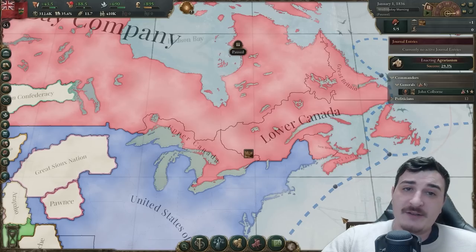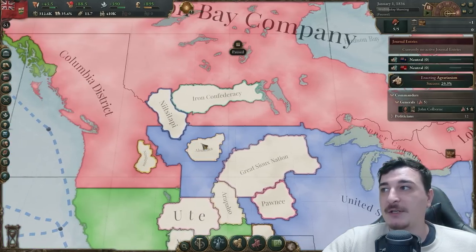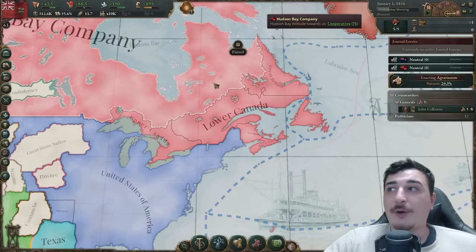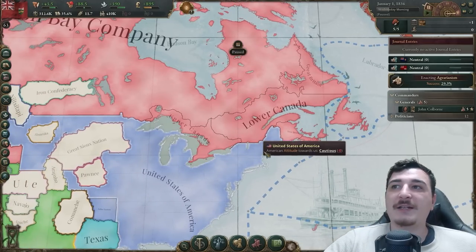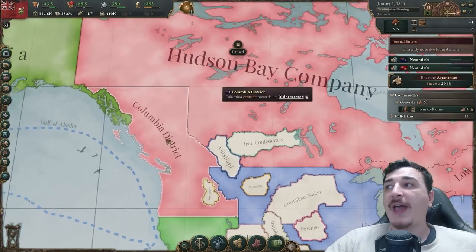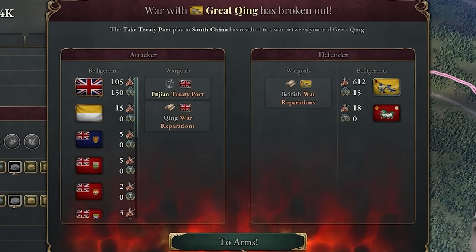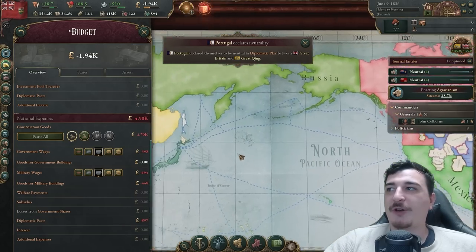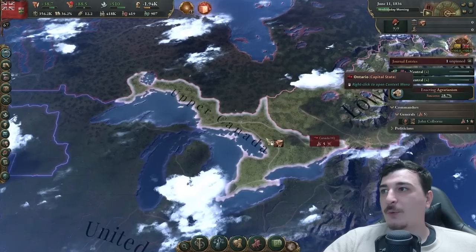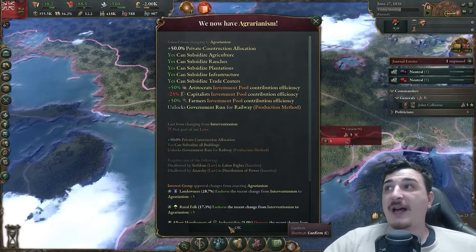Later I'll add migration attraction to get more population, but for now we already have 85,000 people unemployed, so once we've employed them we can start attracting more people once jobs are available. Since we're going to be confederating with everybody, we're going to start improving relations with the nations adjacent to us — Lower Canada and the Hudson Bay Company. Once we get a second declared interest available, we can do the same with Brunswick, Nova Scotia, and the Colombian District.